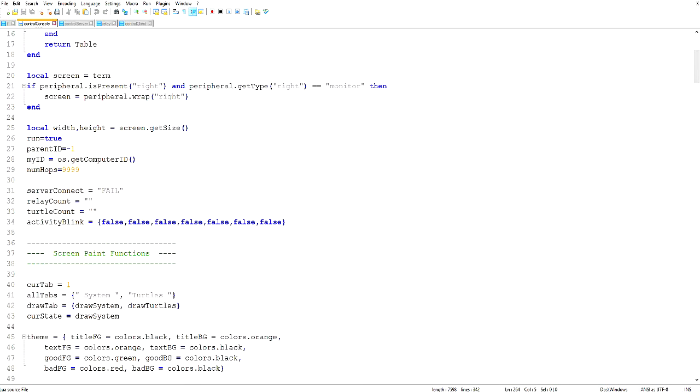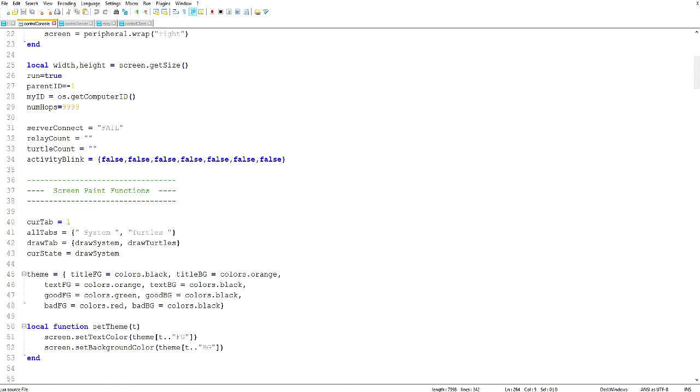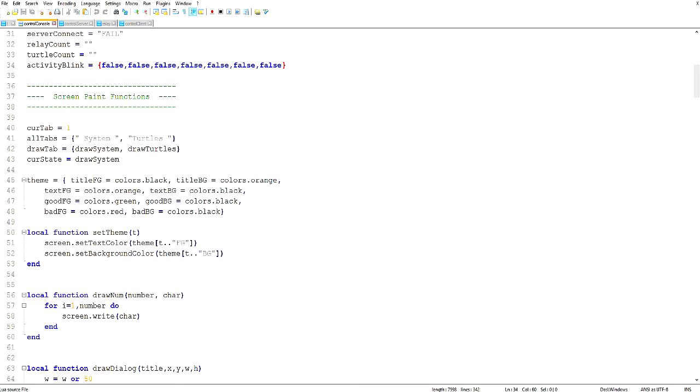We've got some basic stuff: a split function that splits on a character — I copied that off the Computer Craft forums, it was already in there last time. We've got server connect, relay count, turtle count — those are the things displayed on screen. Activity blink is all for that little activity monitor thing in the corner; it's a whole array of true/false things toggled in a binary counter fashion. Then we've got the tabs — get me system tab, turtle tab — and the functions for drawing each of them.